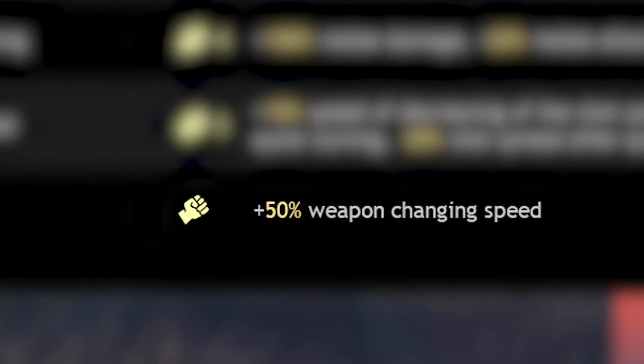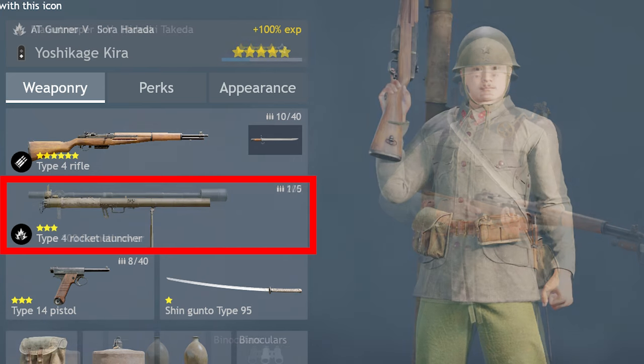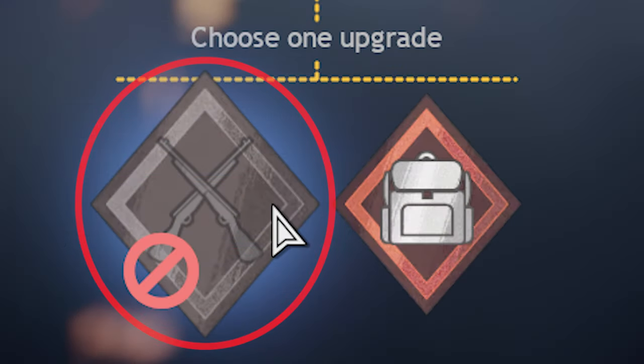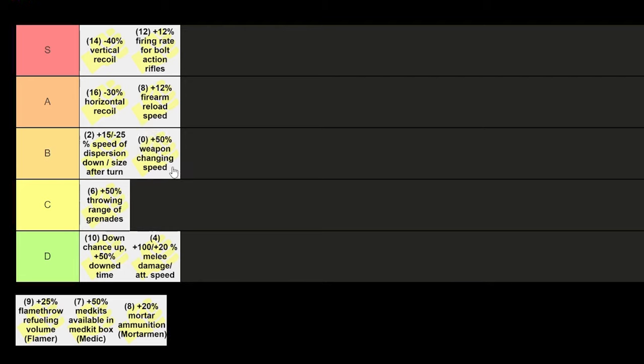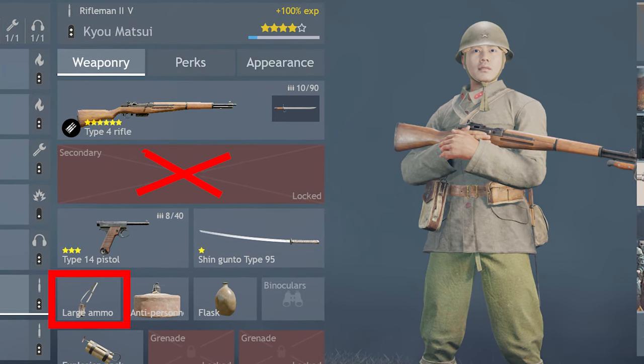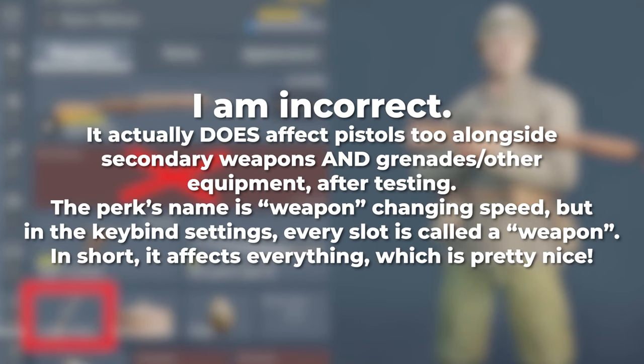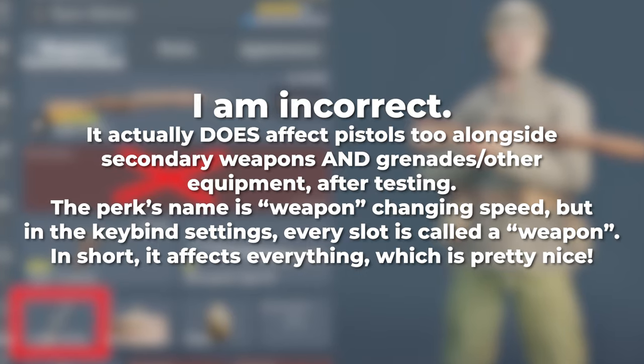And last but not least, plus 50% weapon changing speed, which is completely free. This one is very situational — if you have any secondary weapon equipped, for example a flamethrower, anti-tank gunner, engineer, or any class where you've chosen the secondary weapon upgrade over the backpack slot, this perk becomes quite useful, but not essential. I do often pick it on those classes, but as I don't choose the secondary weapon slot myself — since backpack slots are just more useful and versatile — it's limited. Note: it doesn't have any noticeable effect on switching to your sidearm or any other piece of equipment.